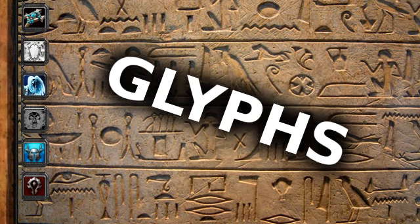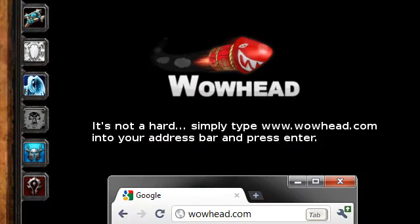I won't be covering every Glyph that a Priest has to offer in this video. Instead, I will ignore any Glyph that doesn't properly serve a Holy Priest in either a PvE or PvP environment. This means Glyphs that enhance your damage-dealing skills or are specific to another spec like Glyph of Penance. If you are interested in looking up any of the Glyphs I conveniently forget to mention, there's wowhead.com — I suggest you start using it, as it's the answer to so many elementary questions within the WoW community.